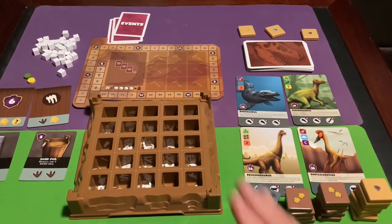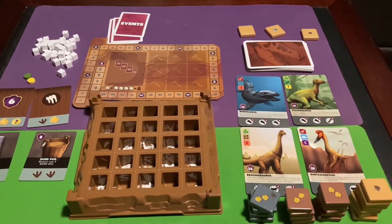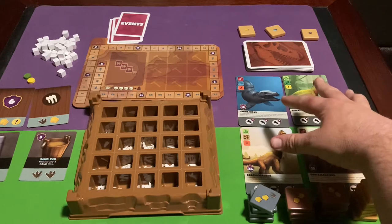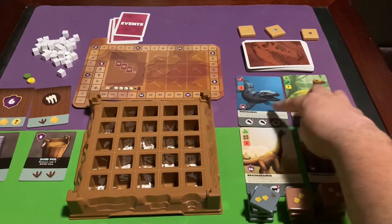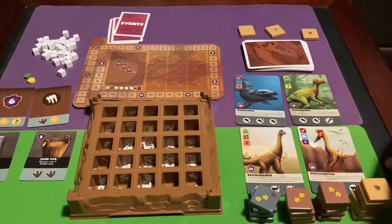Let's start with the cards you see in most games. These are the dinosaur cards — you'll shuffle the dinosaur pile and reveal four to start with. That's one of the things you'll do during setup, and we'll talk about how the dinosaurs work later on.